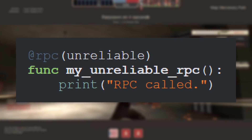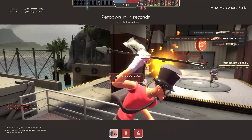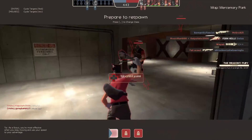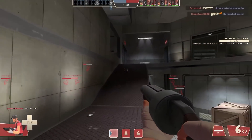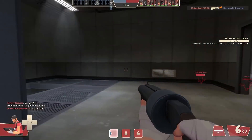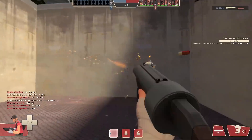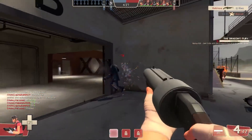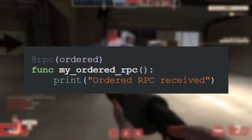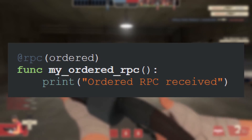Since no checks are done, unreliable RPCs are not guaranteed to arrive in order. If the server first sends message A and then message B, a client could theoretically receive B first and then A. So back to our player movement example, we wouldn't want a message containing older position data to update the game state. The new ordered keyword ensures that if an older packet does arrive late, it will automatically be disregarded.